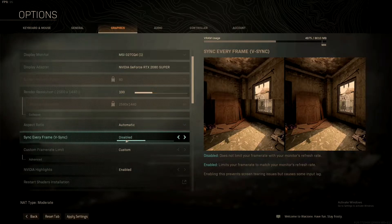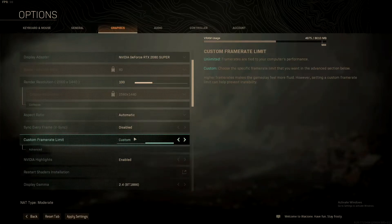Once you enable VSync, it limits your frame rate to match your monitor's refresh rate. Enabling this prevents screen tearing issues, but it causes some input lag. That's why I don't enable this — input lag is pretty annoying.